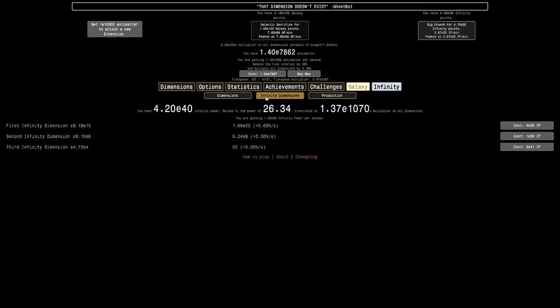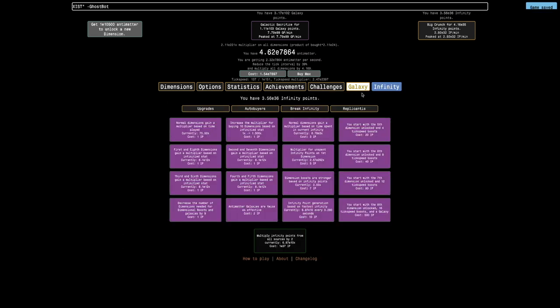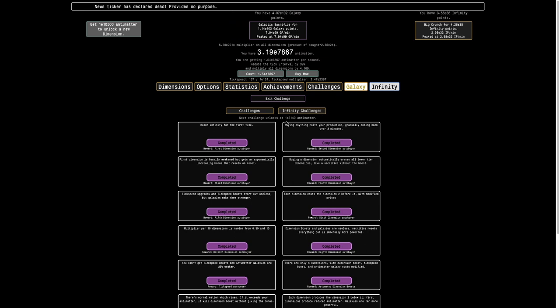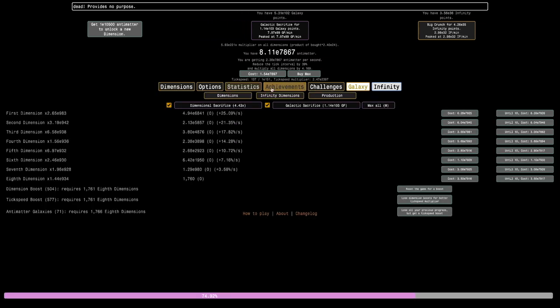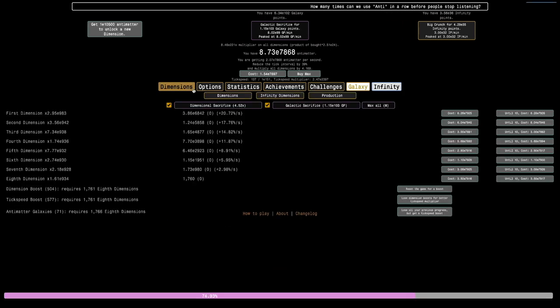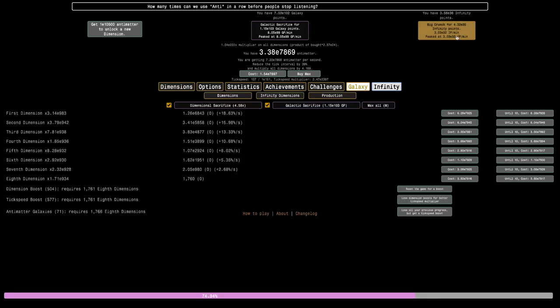There's really not much I can do. I could try to get galaxy points, but I feel like the game is still slow right now. I could try to get more infinity points, but I really just want to unlock this infinity challenge. I'm still not even sure if a 72nd galaxy is gonna even get me to E8140 antimatter. I'm really hitting a wall here.